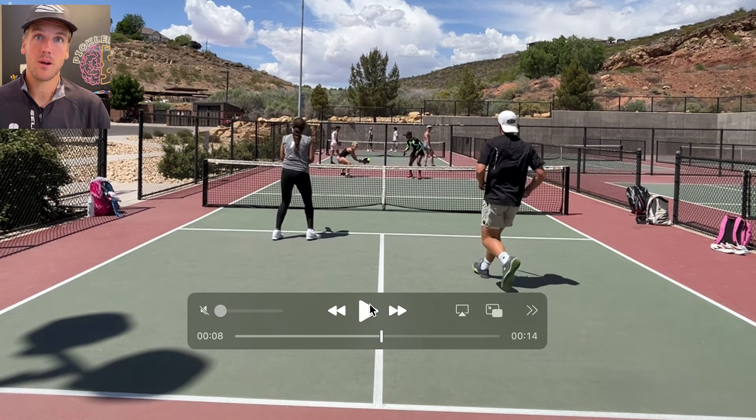I return the ball and notice my return goes up the middle — it's short and up the middle, which is actually good because returning up the middle goes over the lowest part of the net: 34 inches in the middle versus 36 inches on the sides. It also takes away my opponent's angles. From Elise's position, she could drop it anywhere but doesn't have a huge angle. She could also drive the ball but can't hit a drive winner to my right side or Etta's left side — her only real option is to hit it at us or up the middle.